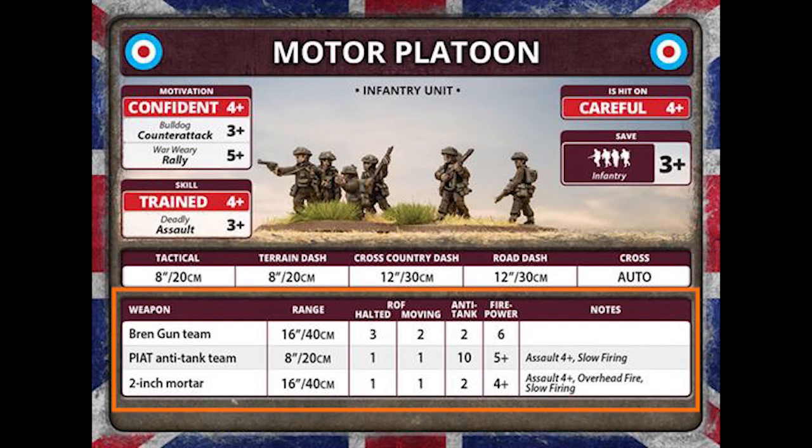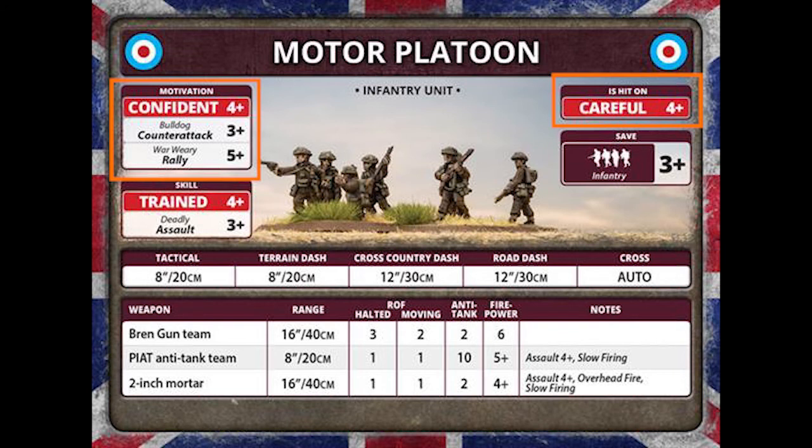Moving down to the weapons: we have a Bren gun team with a moving rate of fire of 2 and halted 3 — pretty good. PIAT team standard at range 8, anti-tank 10. Overall this is a pretty good unit with mixed ratings. The best thing about it is still that assault and hit-on of 4+. The biggest disadvantage is the confidence of 4+ and rally of 5+ — if you get pinned down and have to make those difficult rolls, you're not really going to get there. Mixed bag really, but up to the player.